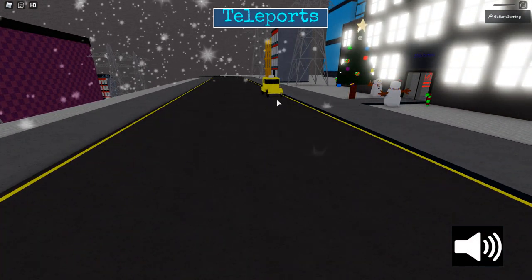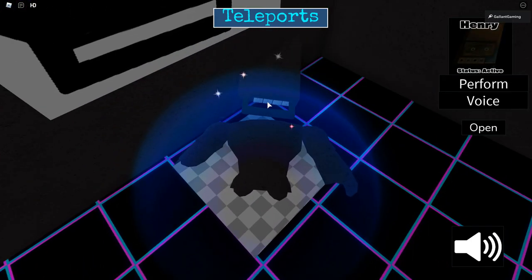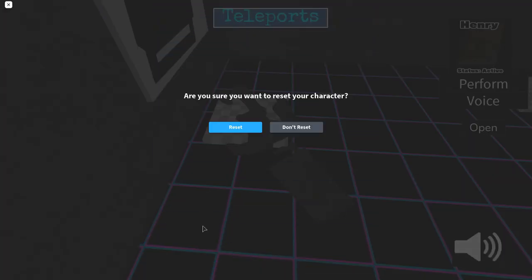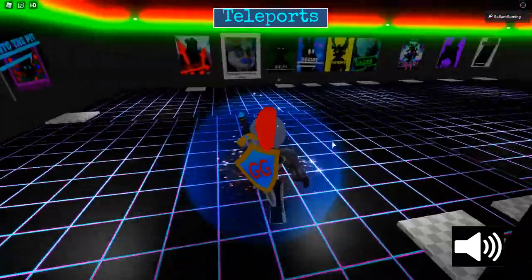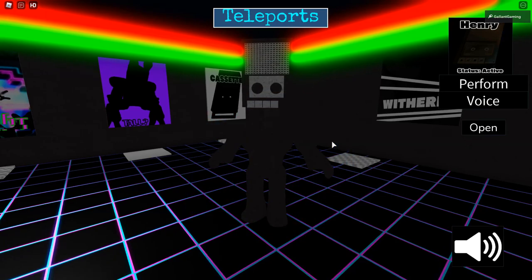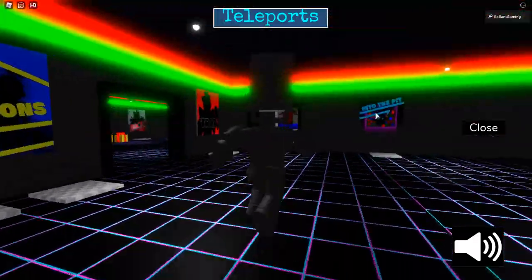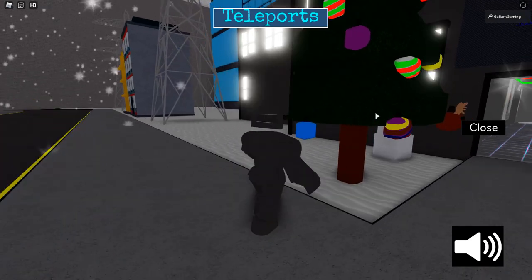Last but not least, we have the Cassette Man reward. Let's head in and go to cassette. We got stuck in the floor at first, so we reset and tried again. It worked! He's actually a cassette player person - he has abilities including a Perform move and a voice. This thing is great, very very nice.